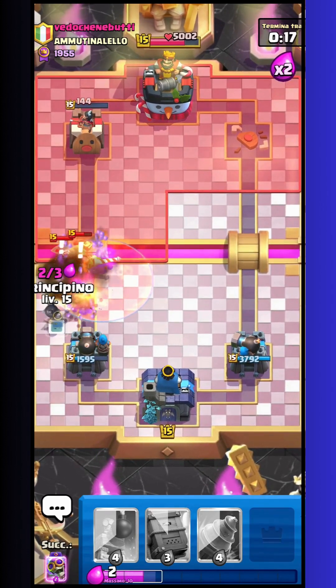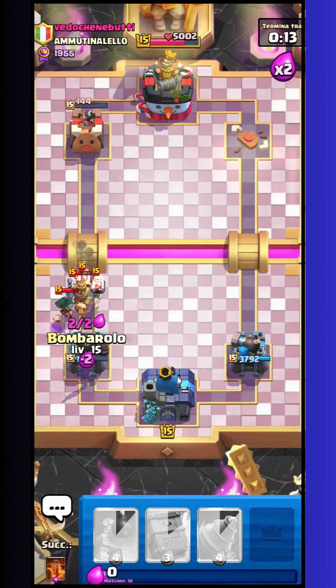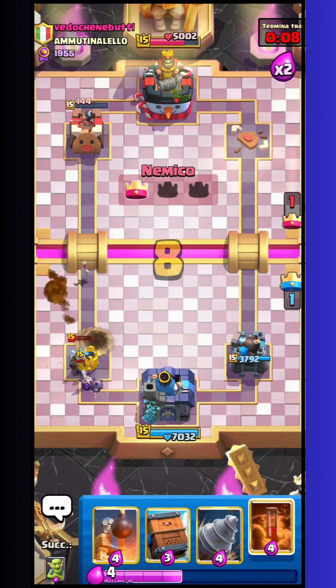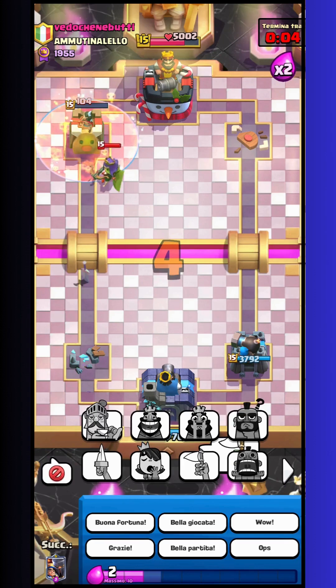I don't know why this guy doesn't give up — this is Italian Pride, I think. My tower is done probably, yes, but with just one poison I take the second tower, so GG.